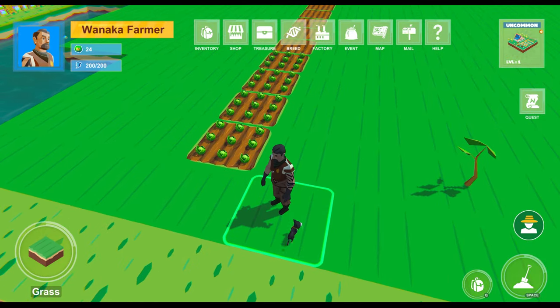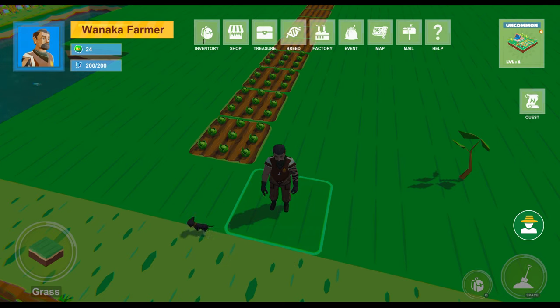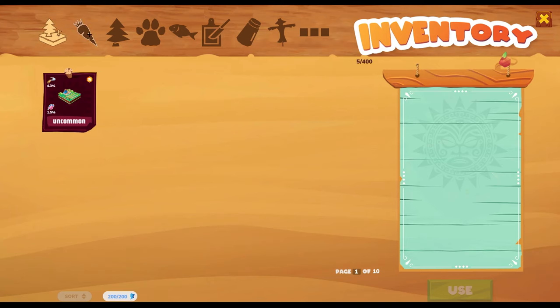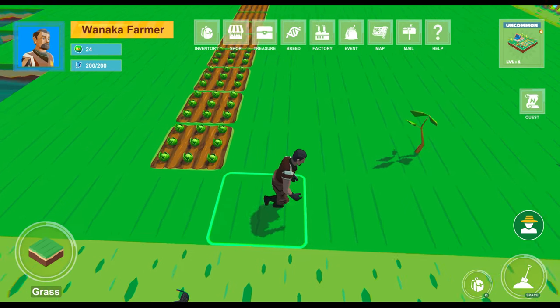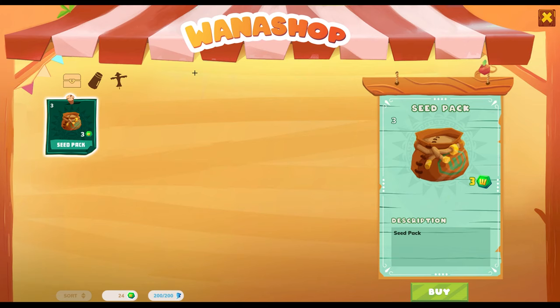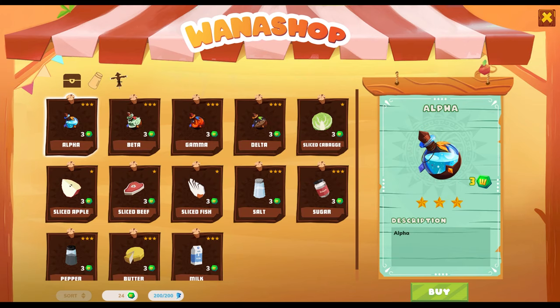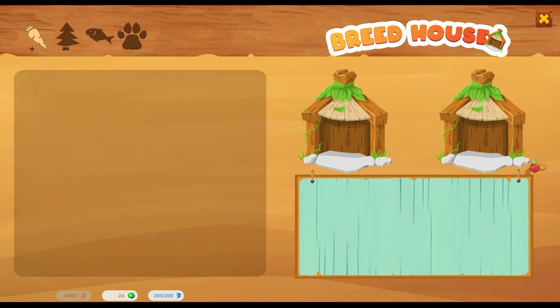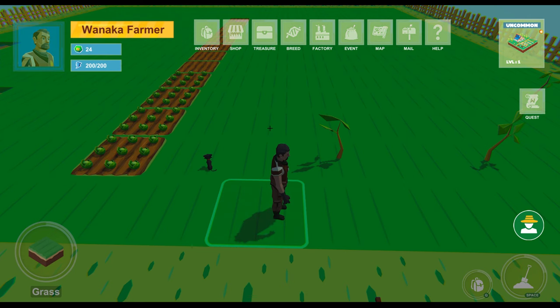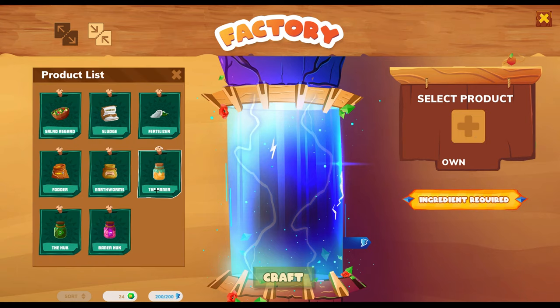I'll walk you through all the buttons in the top UI. Inventory shows everything you own — from land to sea animals to trees like apple trees, decorations, all of it. The shop shows what you can buy with Y tokens, which are the in-game currency. Breed lets you breed different seeds, foods, or animals together to get an end product. The factory lets you put in your product and add fertilizers or similar items.